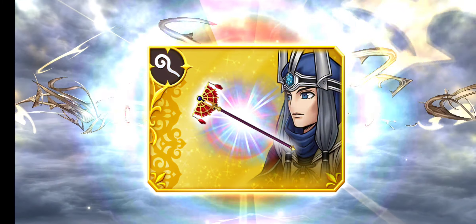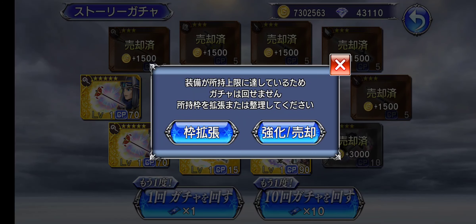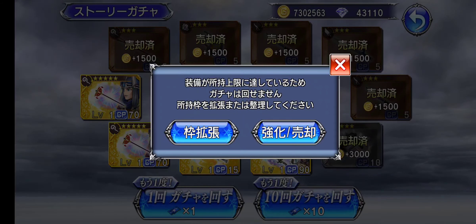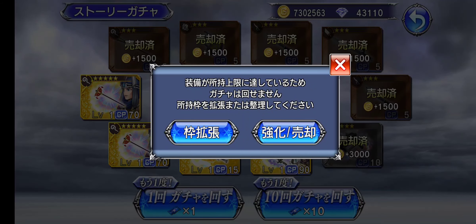Another EX. I need power stones — save me some power stones. I maxed out my inventory. Let me see what I can sell or delete. I'll be right back.